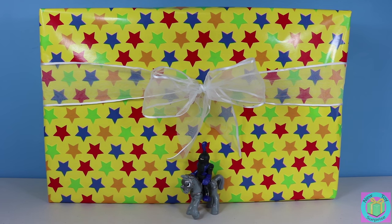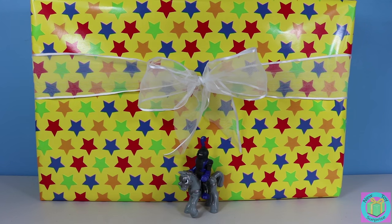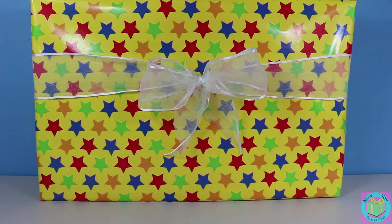Hi guys. Welcome to New Toy Surprise. We have a big present that is wrapped with colorful stars wrapping paper. And look, we can see our Imaginext Knight on his horse. Excuse us Sir Galavant — we need a lot of room to open up our present.